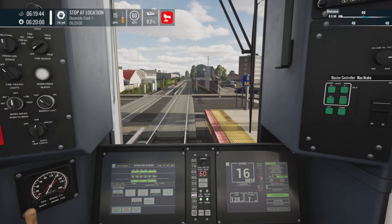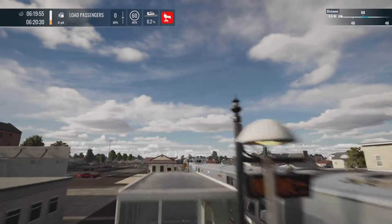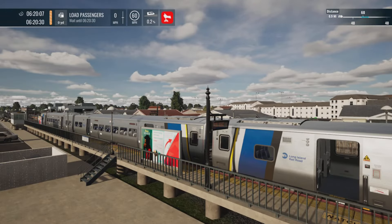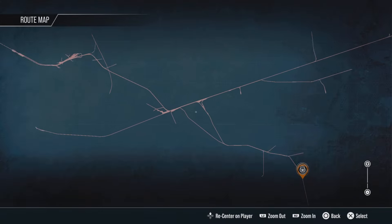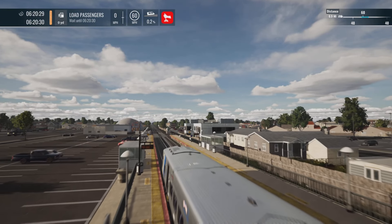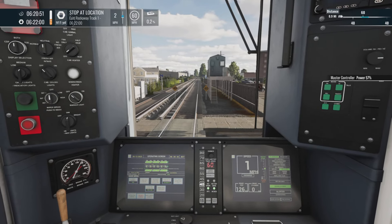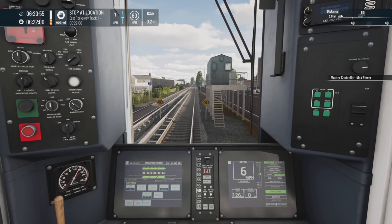We've overshot that just a tiny bit — if anyone's getting off there, easy access to the road! Let's have a little look around Oceanside. I think we're going up via St Albans. We've got some nice signage. We can get up to 40 — nothing faster than that — and we've got 913 yards to East Rockaway, so these stations come thick and fast. Let's go full power.